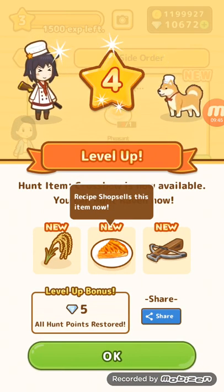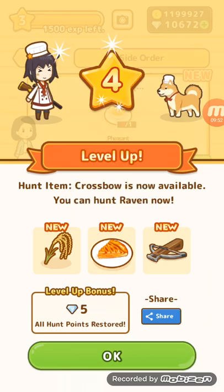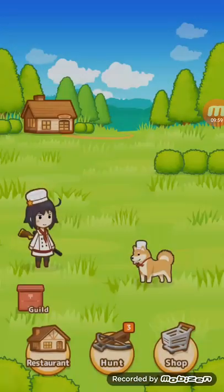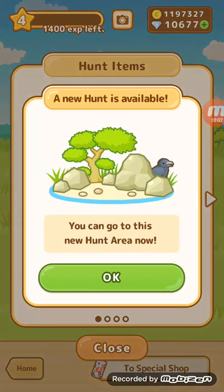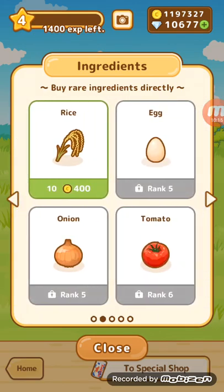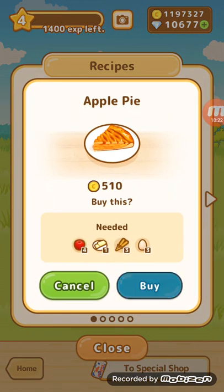We can get... I didn't even know you could click on these. That's pretty cool. Crossbow. Oh, this is a new recipe, and then this is a new ingredient. I'm going to go ahead to the shop — I'm going to go to hunt items. So now we can buy the crossbow. Let's buy the crossbow. So now we can go to that hunt area. Alright, then we have different ingredients now. So apparently we can go to the next page — rice is right there. I didn't even know that was rice. And then we have a new recipe, which is apple pie. So let's buy the apple pie just because.